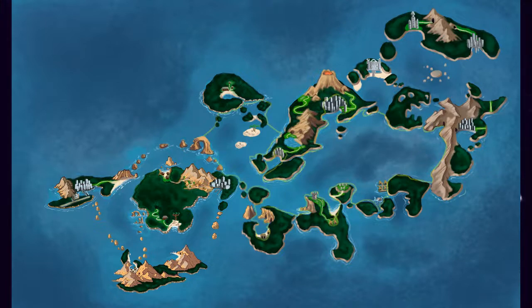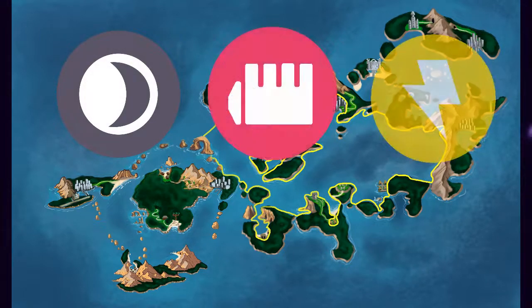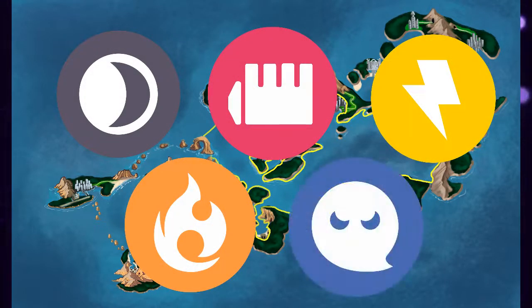This wild area encompasses most of the inner ocean of Trapor, and it would be a pretty much free roam section of the game. Although there's a recommended order for the upcoming gyms, I have it set up so that at this point you could challenge the next five gyms in any order. The recommended order by level cap would be dark, fighting, electric, fire, and ghost — though I might tweak that list before the end.